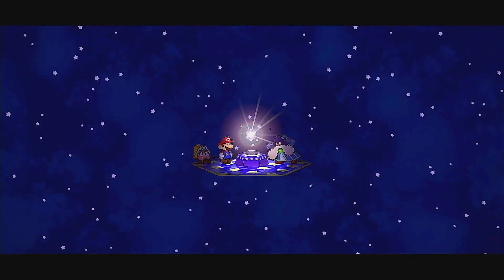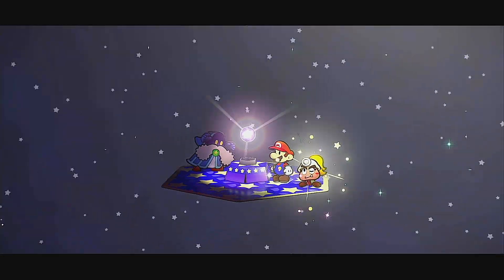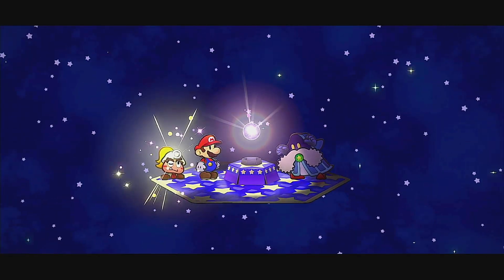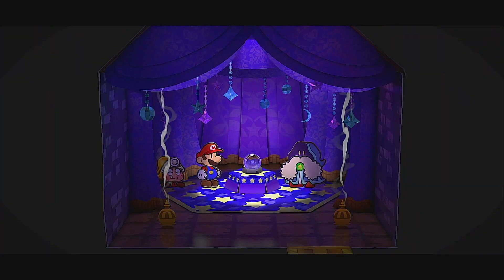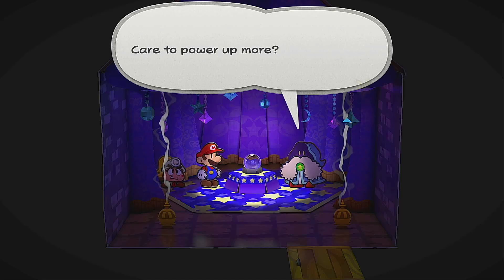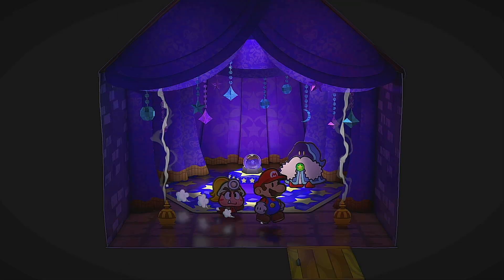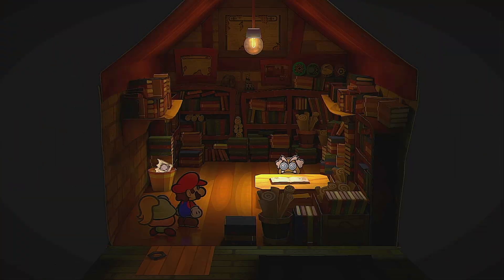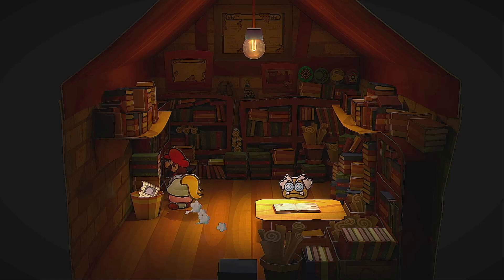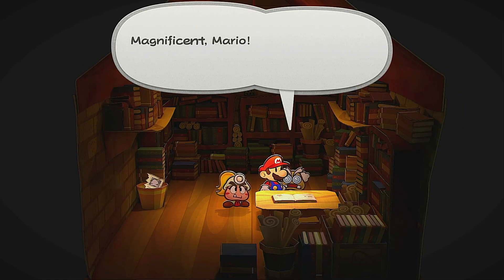They even improved the partner leveling-up animation — that was so cool. I don't have any more shine sprites to power up further, so I'll return someday. It's cool that shine sprites are in this game — those are the main collectible from Sunshine. Merlin congratulates us on getting the Crystal Star and says we should take it to the Thousand-Year Door.